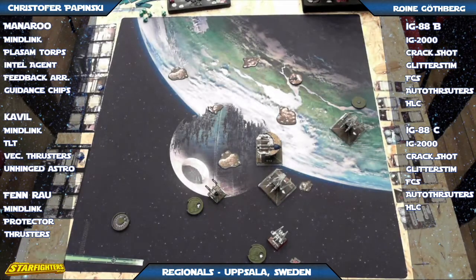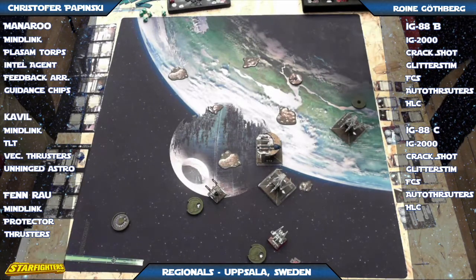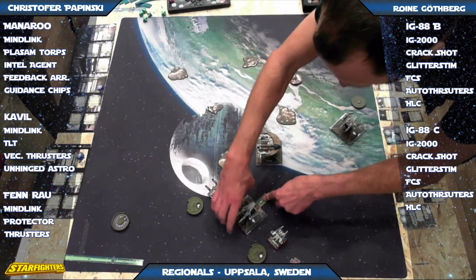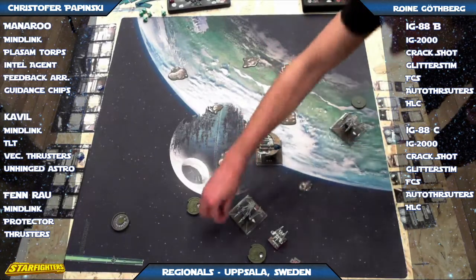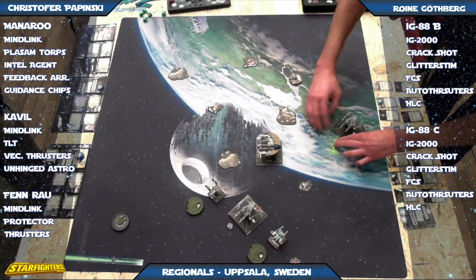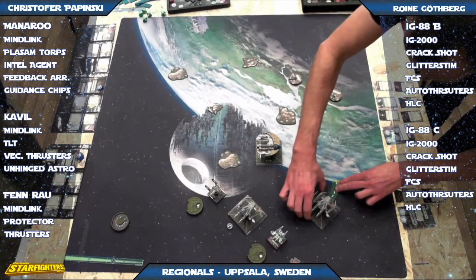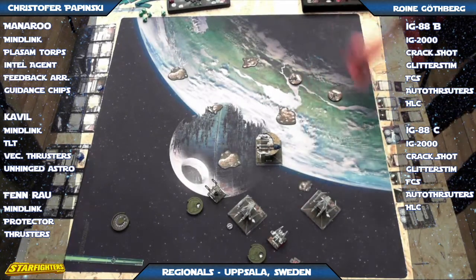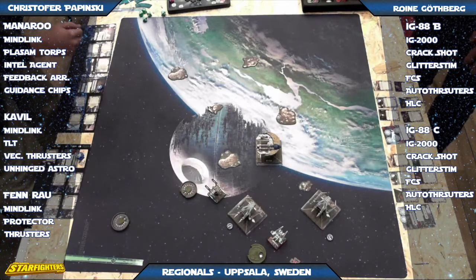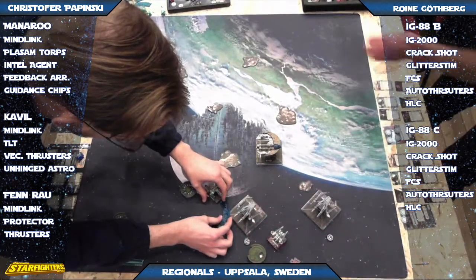He could choose to boost here as well — he's got the space for it. That would deny Cavil range two or three. There's nothing Cavil can do to get out of range one for the maneuver. He might even bump. He did get the boost in — got the free evade for that, and he'll boost with the other one. Pretty good position. The IGs flew very well — that was very good maneuvering. He might only be able to get one shot off though. There's the three hard.